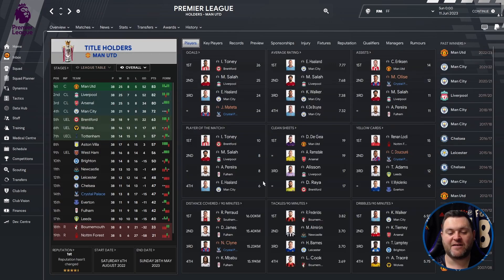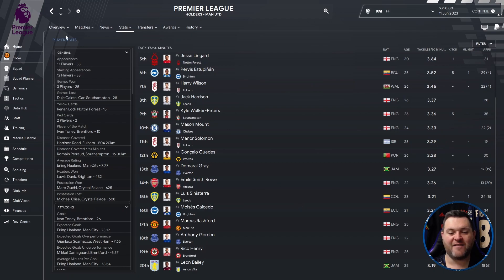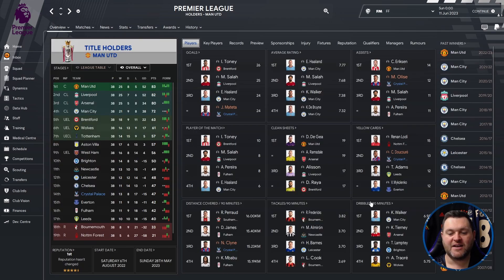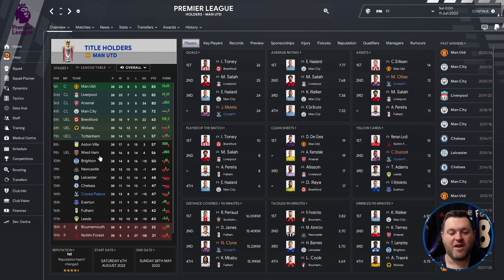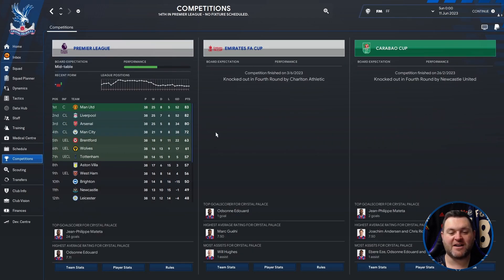For yellow cards, Decore got himself 13. Nathaniel Klein covered 15.23km per 90 minutes. For tackles per 90 minutes, they didn't have anybody inside the top 20. For dribbles per 90 minutes, Torrey Mitchell got 3.88. So to kick us off, we have Crystal Palace down in 14th. Let's check the competitions.